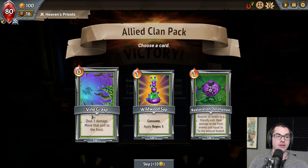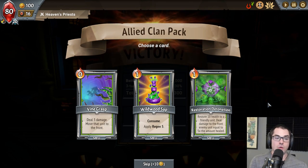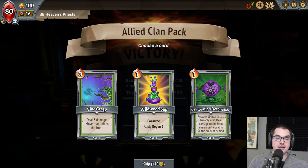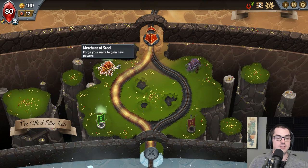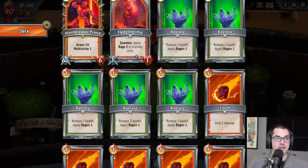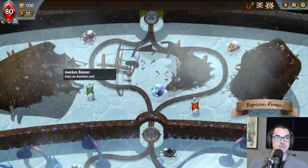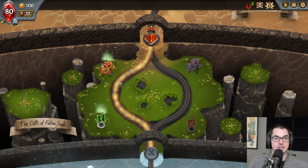Vine Grasp can move a unit to the front, which is quite useful for picking off annoying backline enemies, and can also reposition our own units. Wildwood Sap applies regeneration. At Merchants you can purchase upgrades for your cards. In Monster Train, unlike in Slay the Spire, upgrades work a little bit differently — each card has two upgrade slots into which upgrade stones are slotted, and those stones have effects that are specific to them. Getting an upgraded unit is really, really important early on.